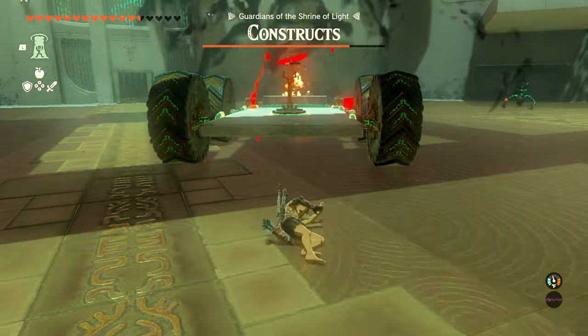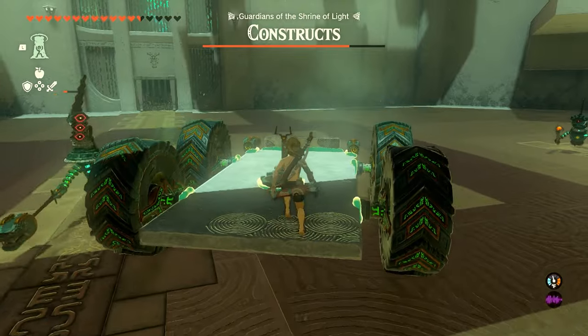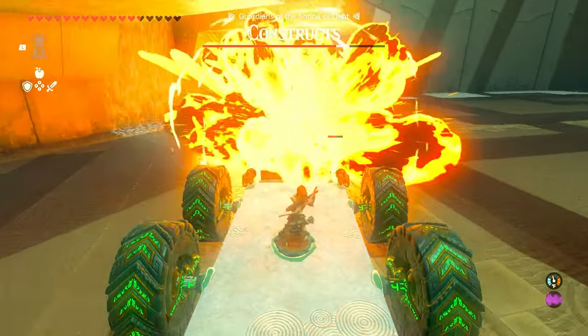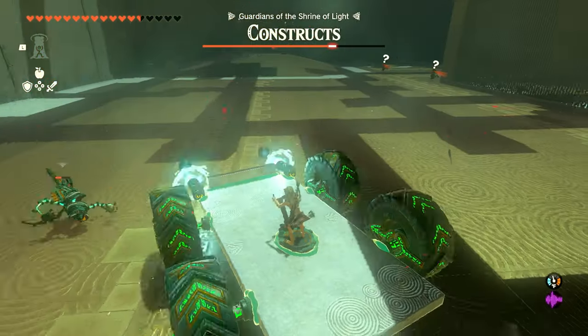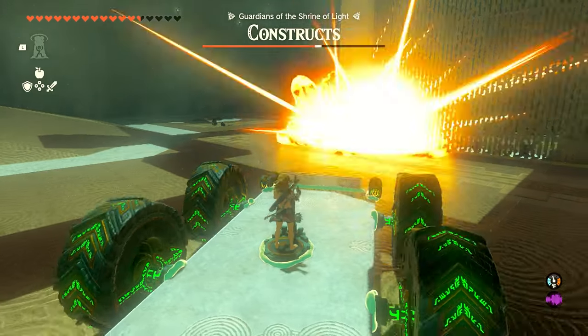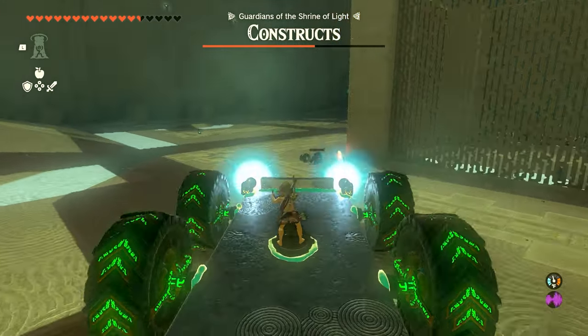If you get too close to one of these constructs and the rockets go off, it's going to deal damage to you and knock you off the vehicle. So try to stay a decent ways away from them. You can see right there I got pretty close — as long as they're not like inside of the rocket, you should be fine. You can also put this thing in reverse to back up.